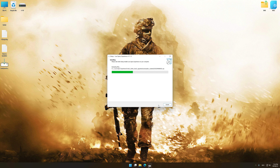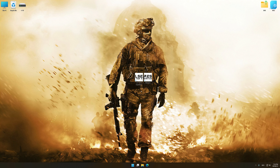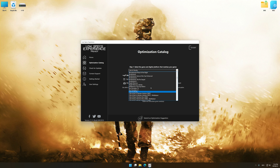First of all, start the installation process for Low Specs Experience. Once the installation is complete, start it from the newly created Desktop shortcut. Now select the optimization catalog, select the applicable digital platform, and then select Call of Duty Modern Warfare 2 Campaign Remastered 2020 from the drop-down menu.